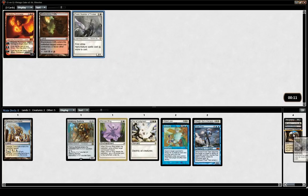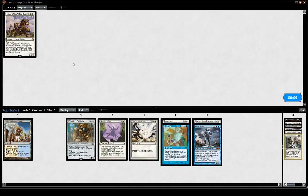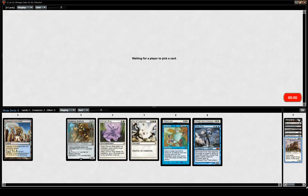Thalia is actually a very good sideboard option against Storm, which can be a rough matchup if you don't have the counterspells. I'm getting a bunch of white — white is open at the table. White is always open though; it's probably the weakest color in Vintage Cube by a lot.